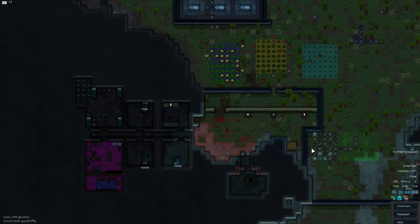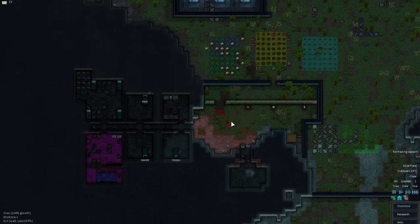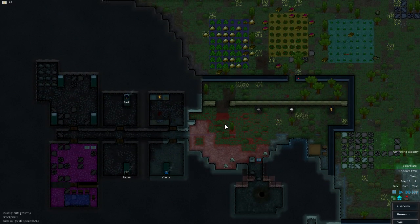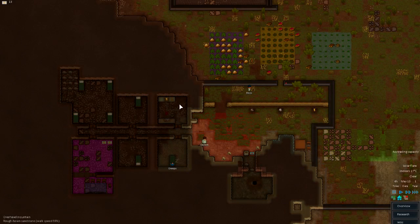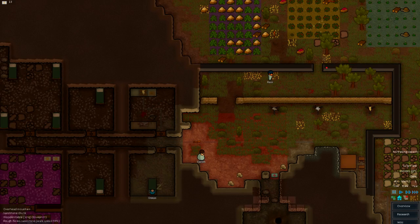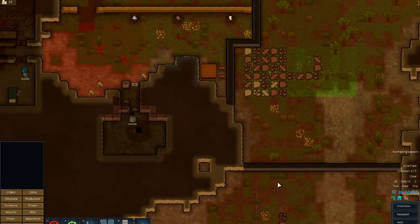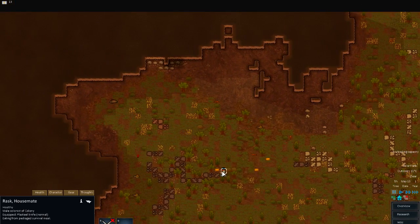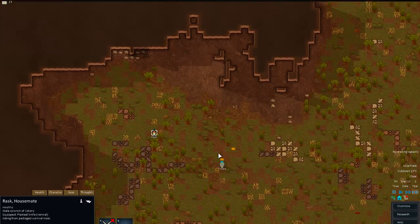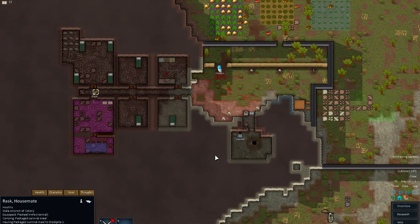They're all going to bed now anyway, but Rask is going to start doing a lot more hauling, because I've got him as doctor for the number one thing but there's no one really to doctor at the moment. Let me check if I've got power connected — yes I have. Of course, there's a power issue — it's a solar flare. Rask should now be hauling, and once he's finished eating this delicious packaged meal, there you go, he's actually hauling the packaged meal to the stockpile.